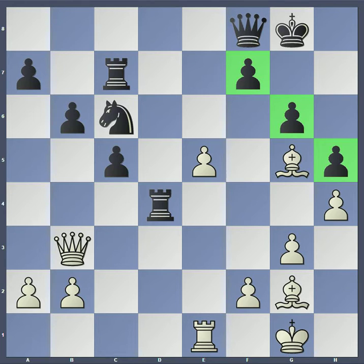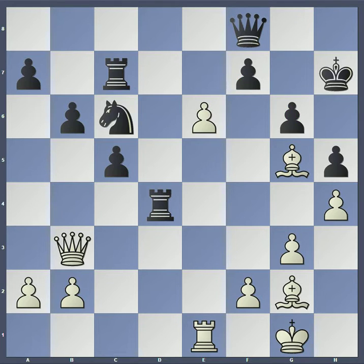AlphaZero played a nice pawn lever, e6. You can see that if f takes e6, then g6 is just going to become extremely weak and the king will be completely opened up. So black played king to h7, but the king still looks very vulnerable, especially on the dark squares. The bishops control both color complexes here.